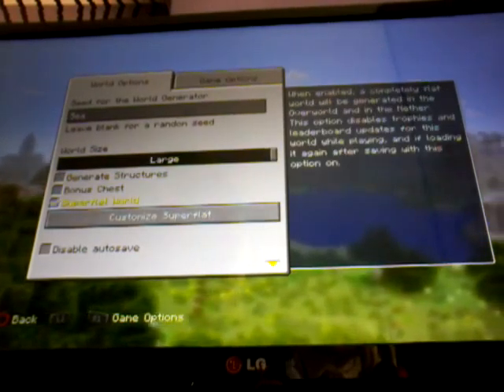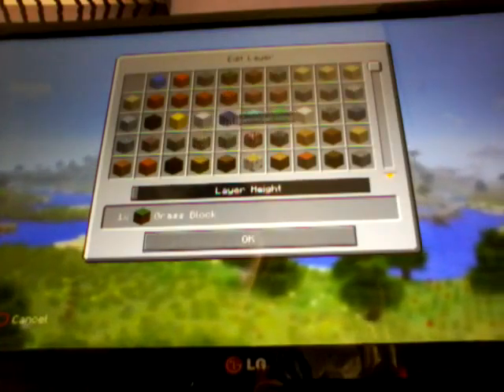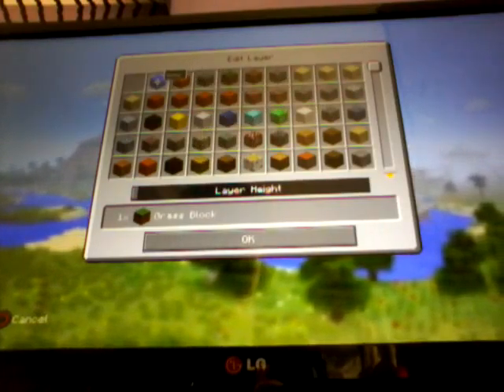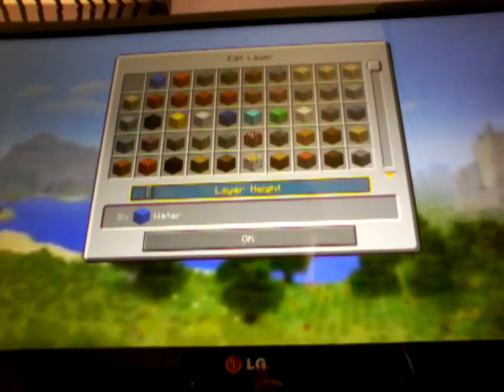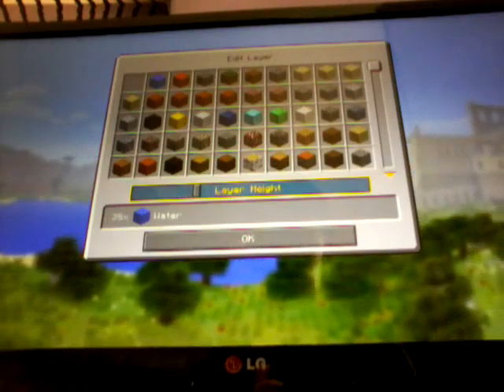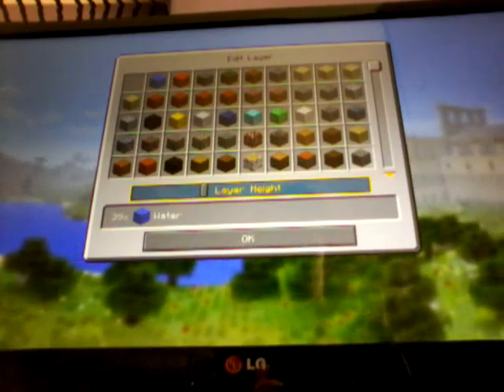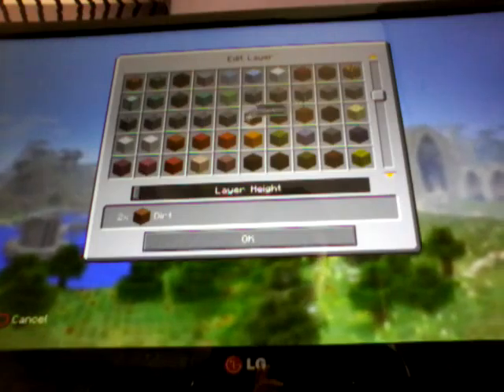No bonus chest and then super flat. And then edit — instead of the default you would need water. Right here, and then edit — what do we want in the bottom?